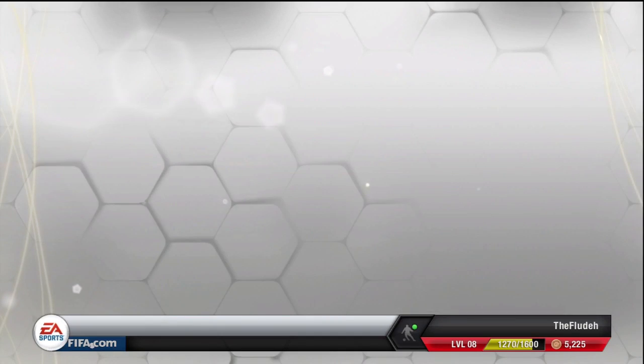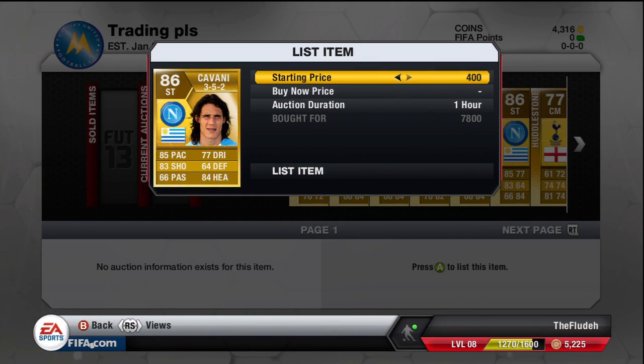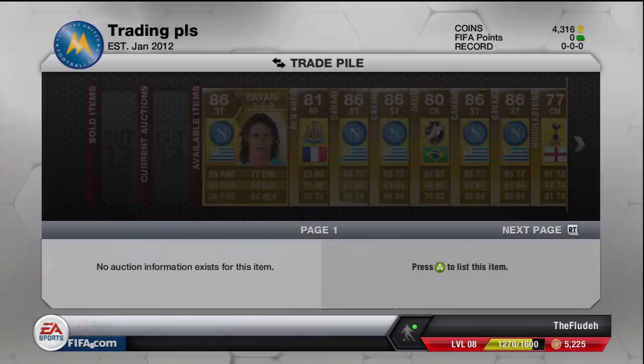What's up guys, Floater here bringing you episode 7 of my Christmas trading series. I started this episode off with 75,000 coins and I wanted to do some informed trading, but there was just no deals coming up.